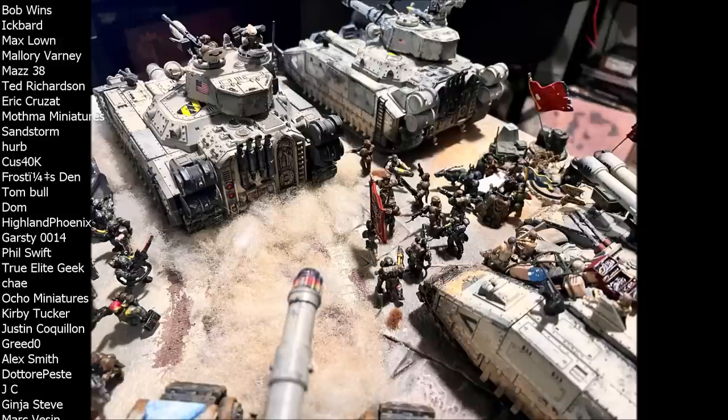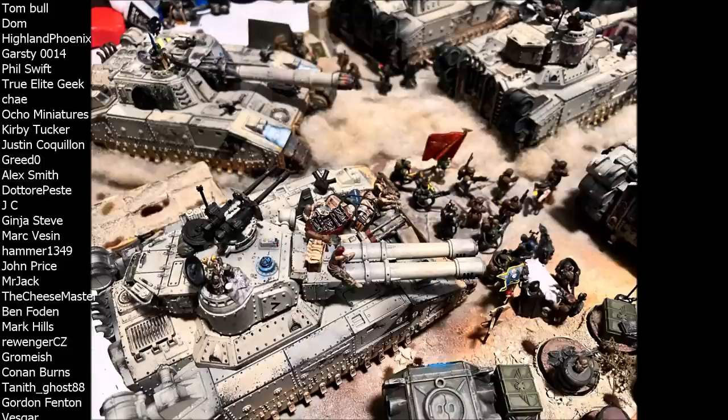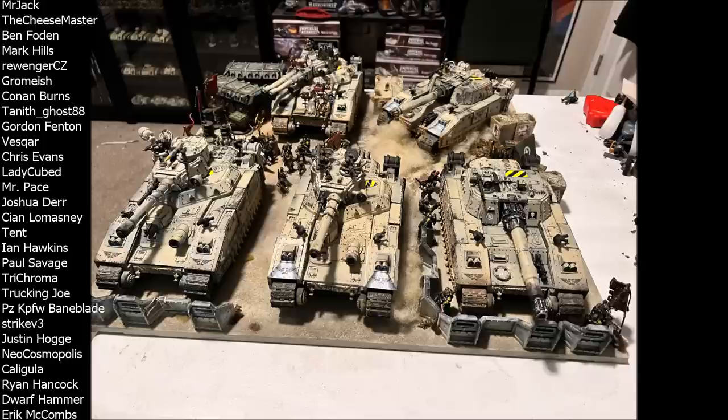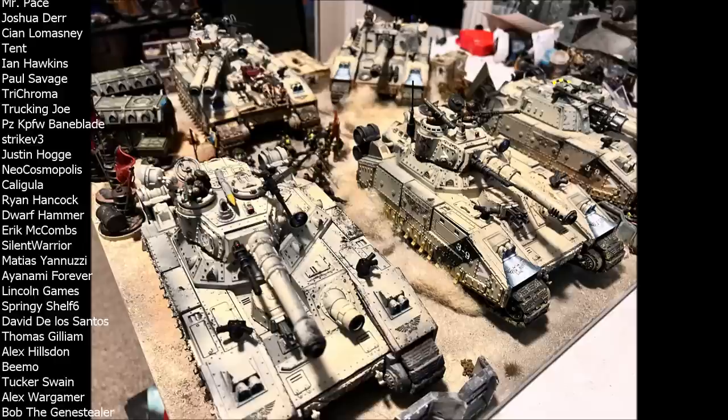The Bane Blade is a classic fire support unit. It's 410 points base, and each set of sponsons costs an additional 30 points per sponson — so one pair is 60 points, four sponsons is 120 points. The unit can range between 410 and 530 points. The vast majority of people build theirs with one set of sponsons since that's what the kit comes with; getting more requires a separate upgrade kit from GW.